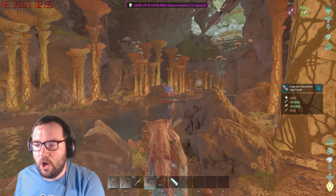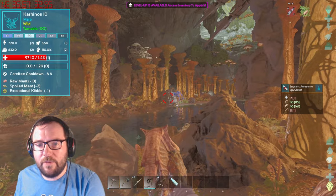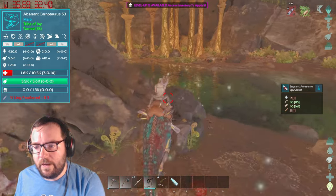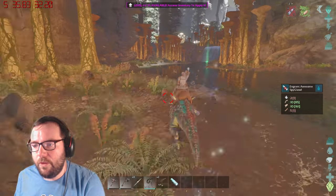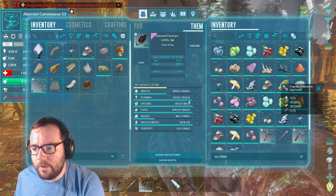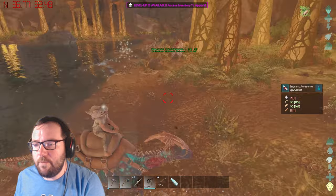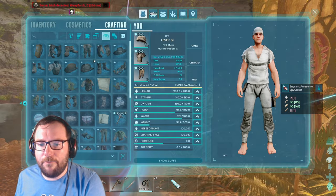That is a beautiful Karkinos — what level are you? There's a 145 trike. That's a level 10. Alright Carno, go over there and then follow me. Oh, we got these feathers. Are we slowly losing health? No, we're not losing health — that's good. Alright, we need to build our base. Let's start building our future home.